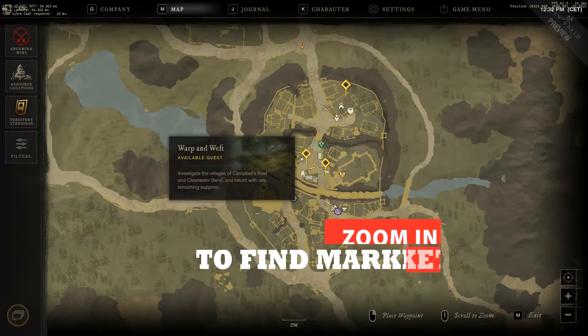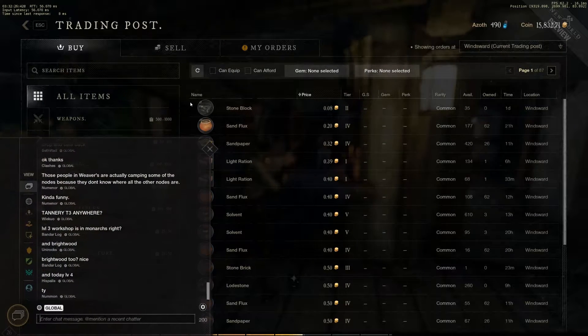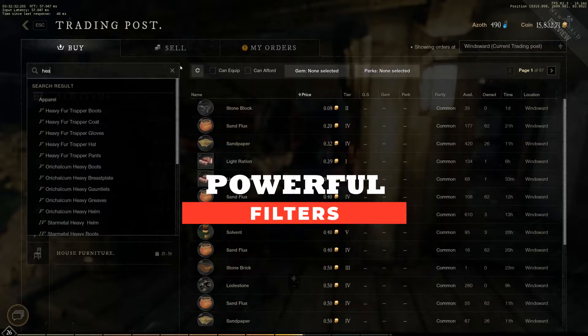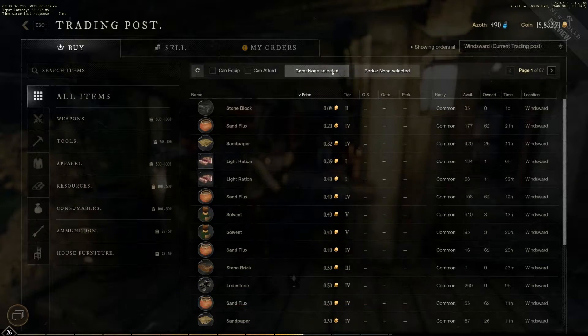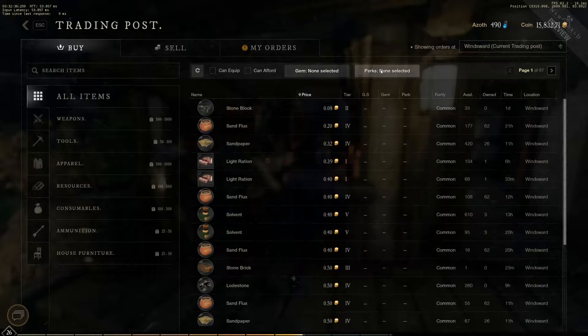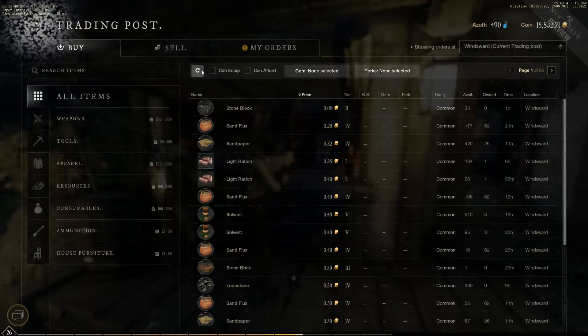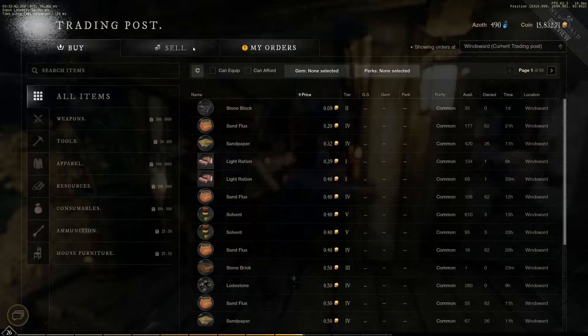If you can't find a marketplace, just zoom into your map and you will see the marketplace icon. At every marketplace, players can use search or powerful filters to find what they are looking for, if they need anything specific, and can browse contents of any market from any settlement. But to buy or sell anything, players will have to travel and visit that particular settlement.